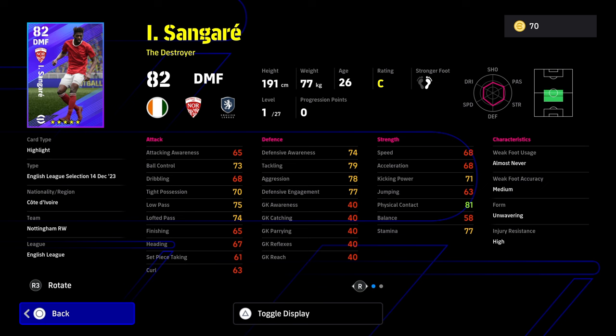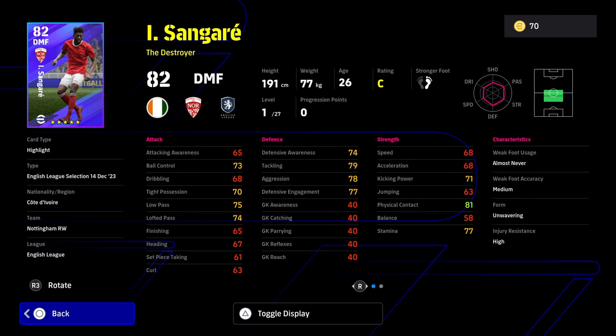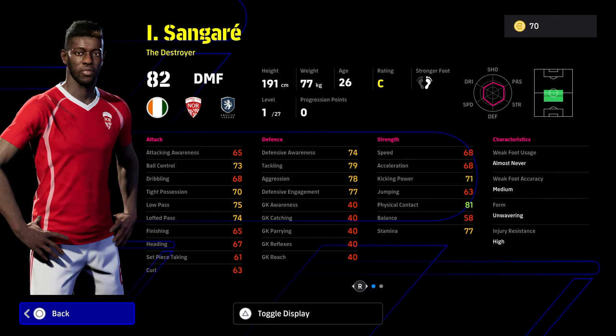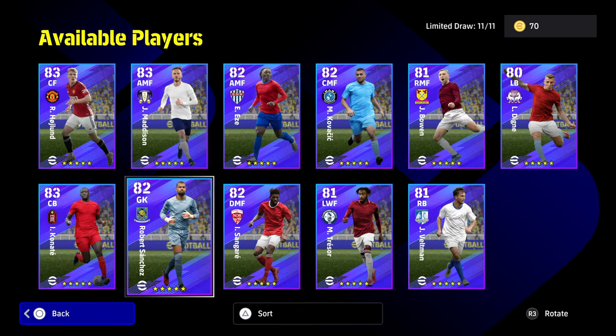We also have Sangara — he was one of the favorites as a destroyer DMF, a budget option. He has one touch pass, man marking, interception, blocker, sliding tackle, aerial superiority, and fight the spirit. He also has unwavering form, an in-game face, and his defensive stats go off the charts when trained up — speed and acceleration over 75, physical contact to 90, aggression to 91 with the manager boost. Very solid card, but he just doesn't compare to someone like Vieira, so it's a no for me.